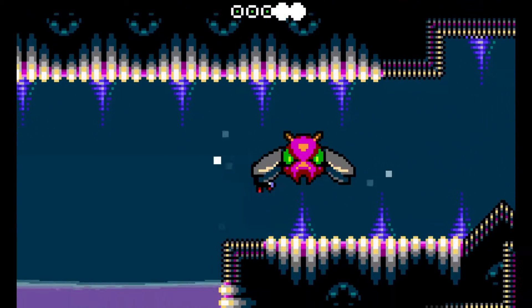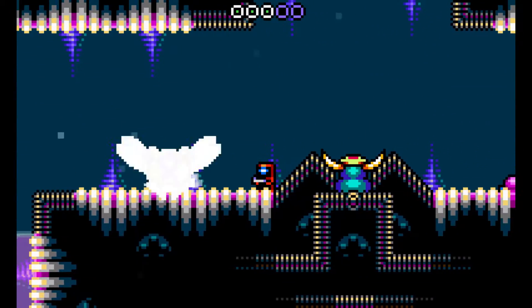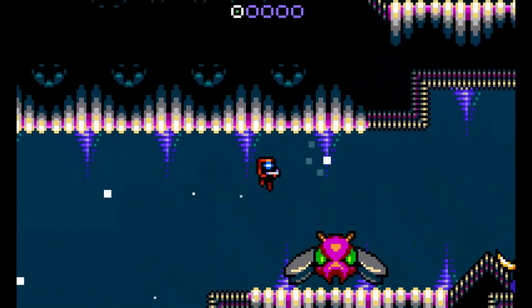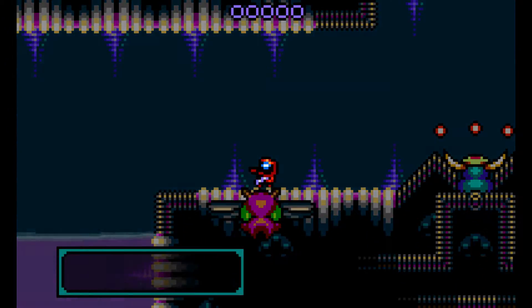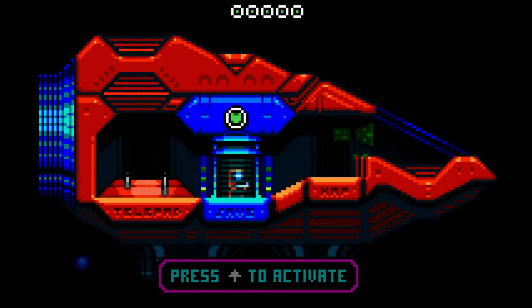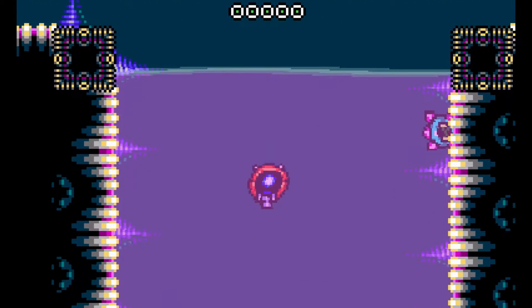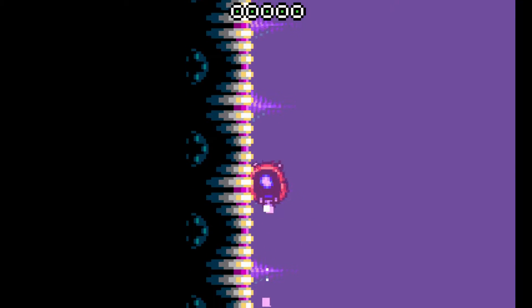If I remember correctly, there's a terrifying enemy up here. He does two health damage every time he runs into us and he has a lot of health. I wonder if perhaps I should stay in my submarine or just avoid him.